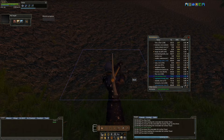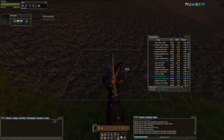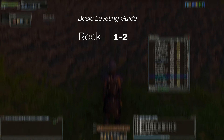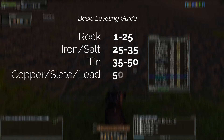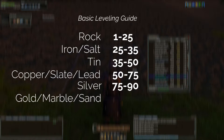To start off, we will be going over a breakdown of optimal skill gain selection for the tile type and an optimal skill gain breakdown on the pickaxe you should use. If you are using a pickaxe around 20 quality, your optimal skill gain would be: rock 1 through 25, iron or rock salt 25 through 35, tin 35 through 50, copper, slate or lead 50 through 75, silver 75 through 90, gold, marble or sandstone 90 plus.